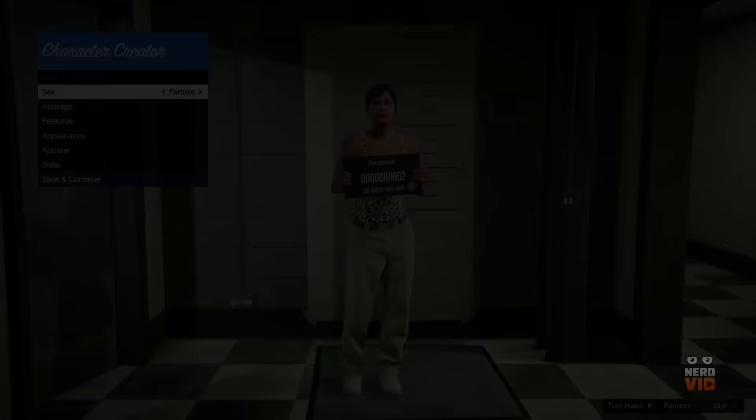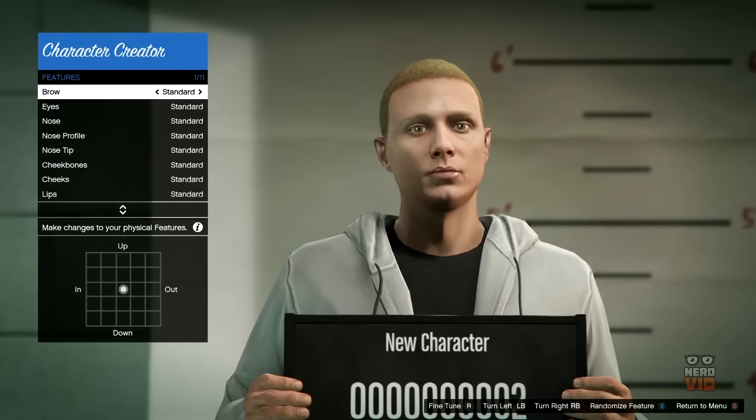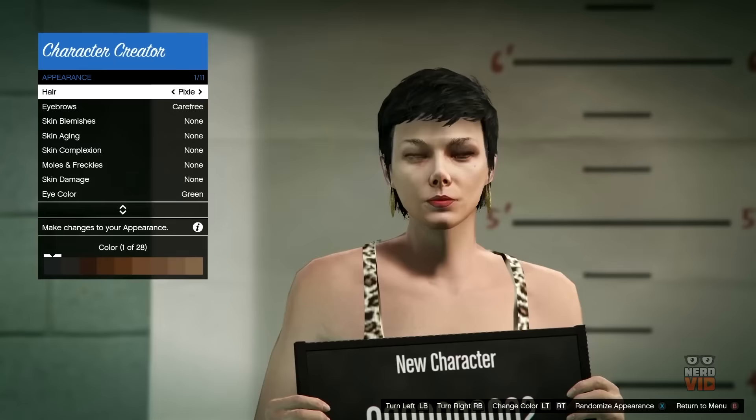The character creation in GTA Online is a three-paced process that includes choosing a heritage, allocating lifestyle hours and ultimately customizing the appearance. In the heritage menu you can select your parents and then toggle between the maternal and paternal tendencies displayed on a slider. John Marston from Red Dead Redemption is selectable as a special dad that can help you form your character's genetic markers. By combining the facial features and the hairstyles available, you can pretty much make your character resemble anybody you want.